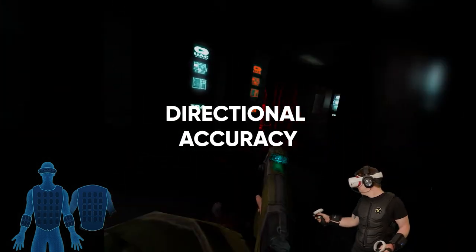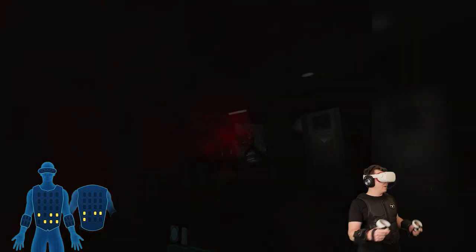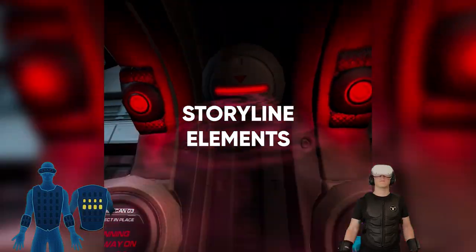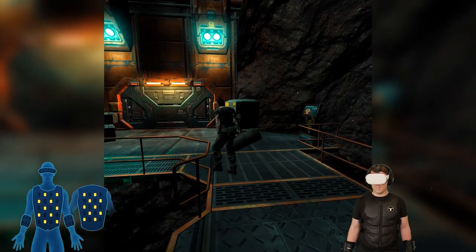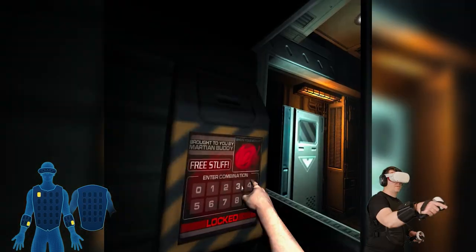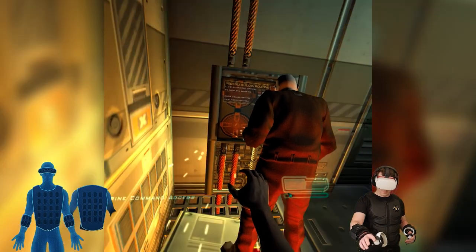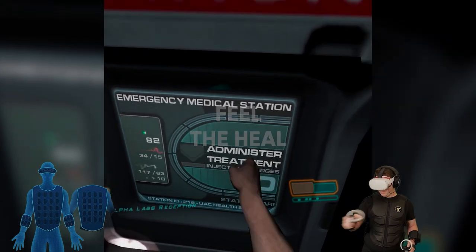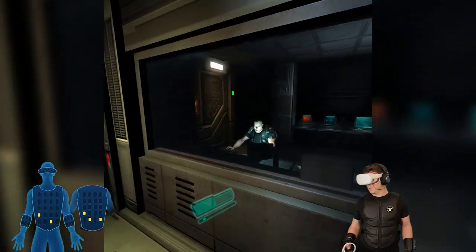Enemy attacks trigger with directional accuracy and varying intensity, allowing you to feel it when you've been attacked from behind. Storyline elements like full body scans, departing vehicles and more can be felt for an even more immersive Doom experience. Environmental hazards like electricity or fire can be felt if you get too close. Don't forget to heal when you get low on health, and look out for more haptic surprises as you dive deeper into the story of Doom 3.